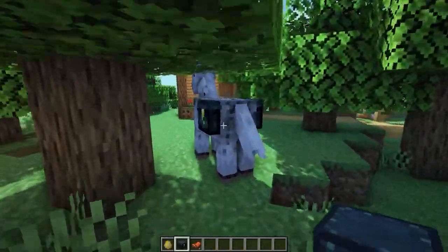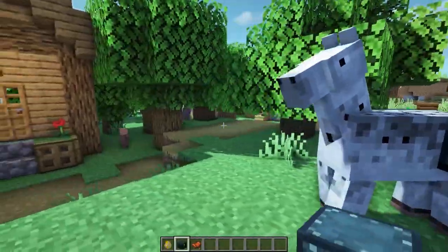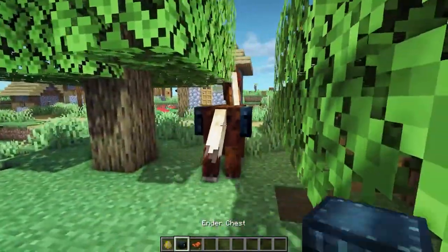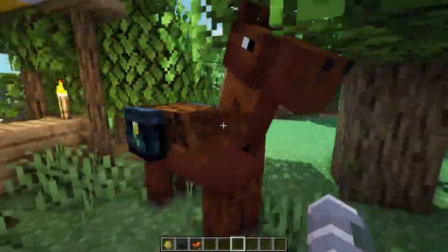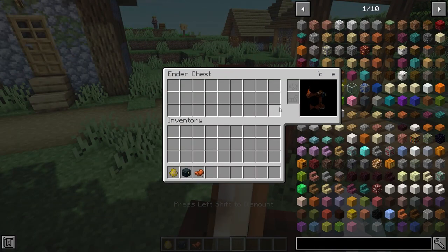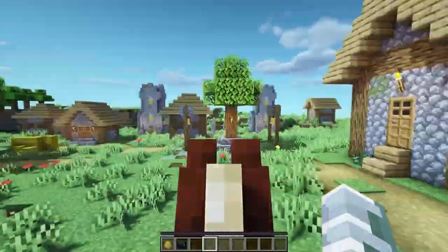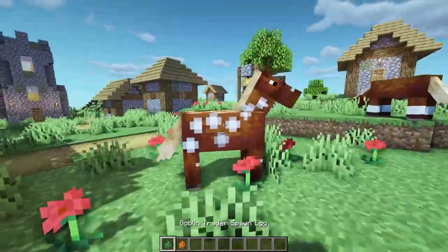This first mod is called Ender Chested. Once you tame a horse by keep right-clicking on it until it loves you, you can place an ender chest on the horse by right-clicking, and you will have an ender chest inventory. So you can access your ender chest from anywhere.